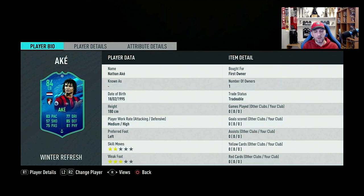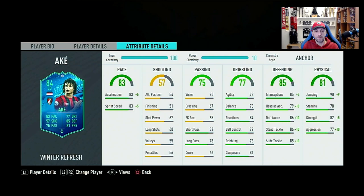Medium-high work rates — great work rates for your center back. Left footed, 2-star skills, but 3-star weak foot, so that's really nice there, at least with the weak foot.